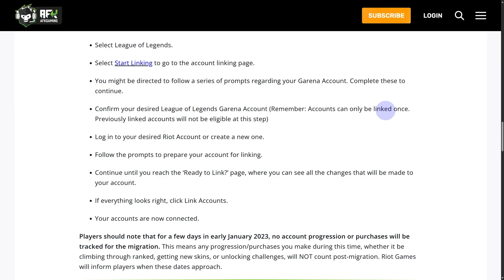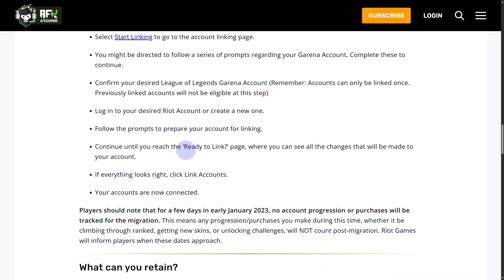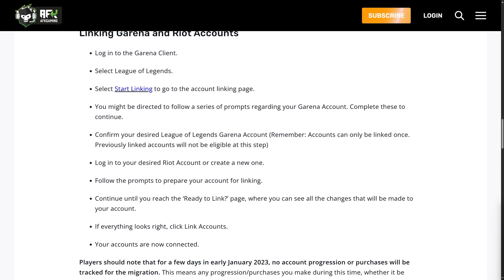Follow the prompts to prepare your account for linkage, then continue. If everything looks right, click the 'Link Account' button and you should be able to connect your accounts. I hope this helps you out. If you're able to get your accounts connected, subscribe to our channel.